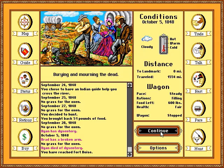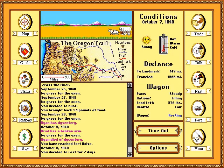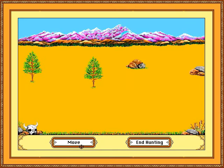I guess I should have rested before the fort. Ryan is dead. Let's rest for a week or so and wait for Brad's broken arm to get better. On the bright side, Ryan being dead means we use up less food theoretically — I don't know if it actually works that way. There's just a bunny rabbit out here. I'm running out of food pretty rapidly — I guess I can decrease rations.